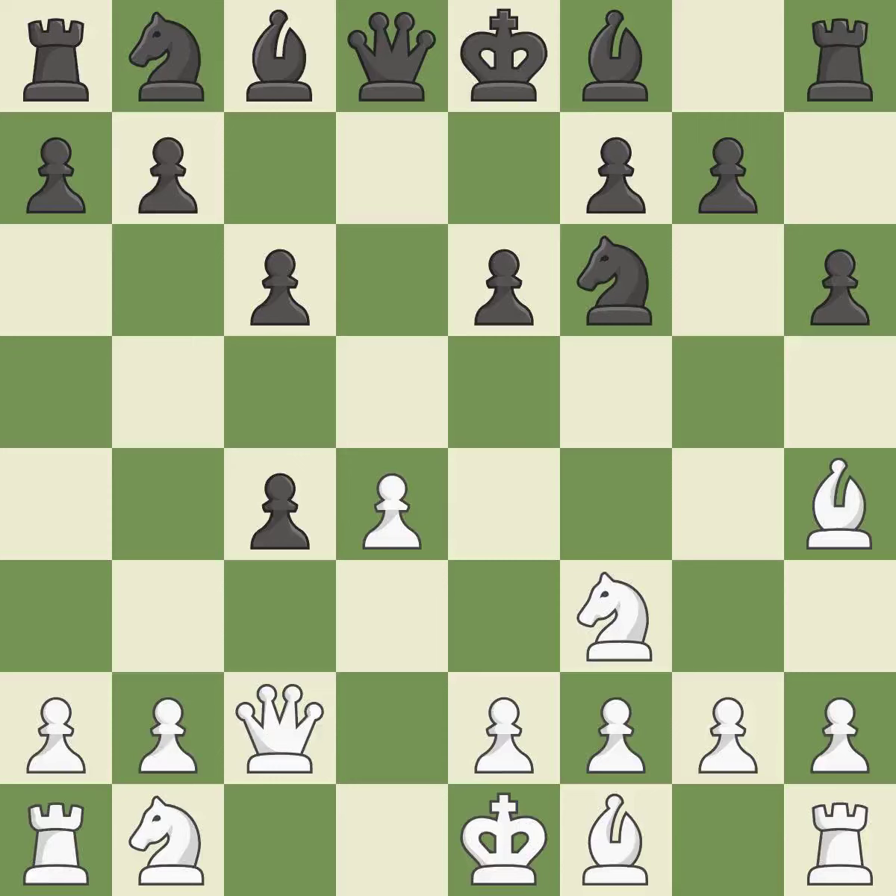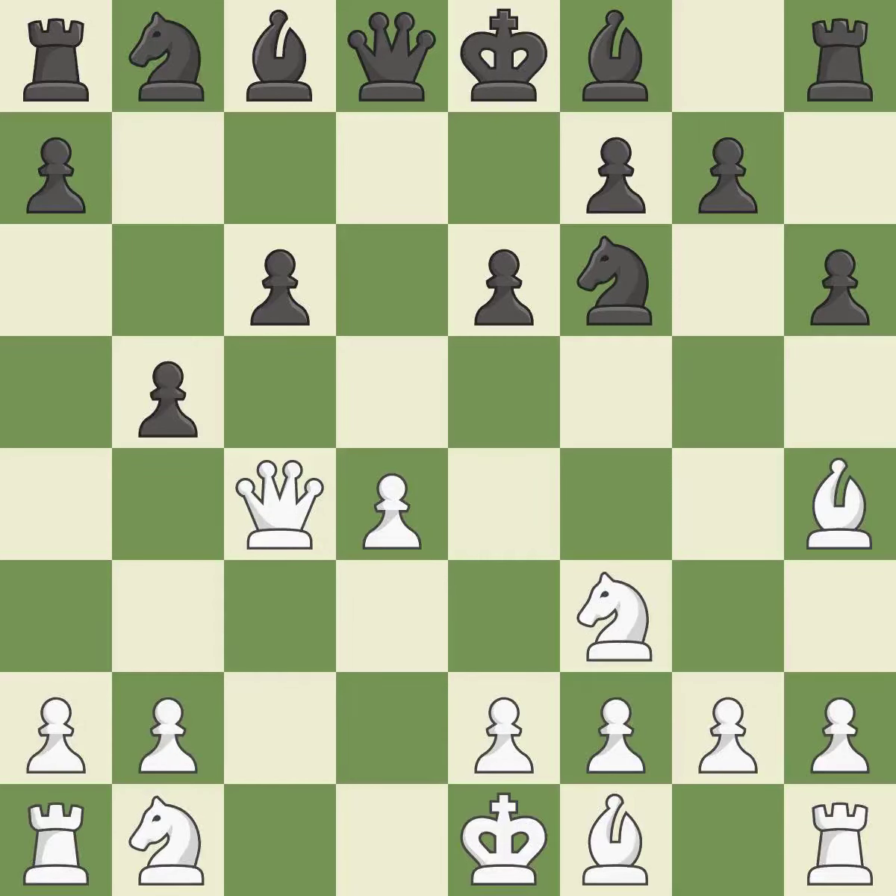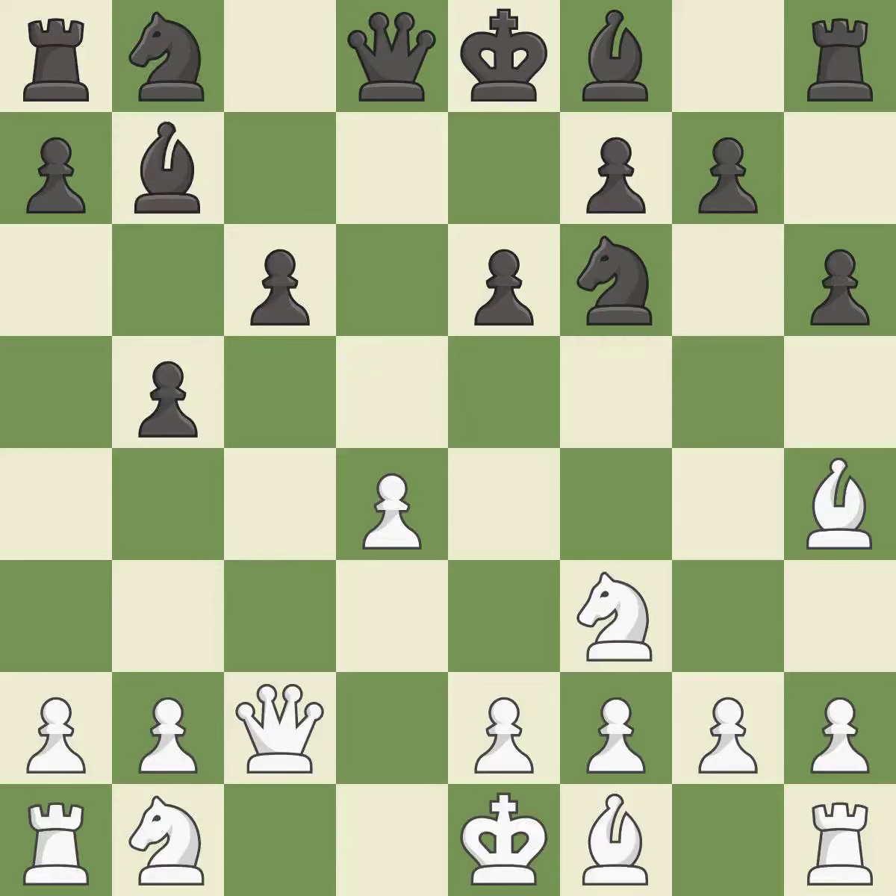This maintains the balance in material with a good trade — it is best. Backs off; it is ideal. This strikes the rival queen — it is ideal. This moves the queen to safety — it is best. This develops a bishop off its starting square, getting it into the action. The bishop is prepared to move into a functional square.